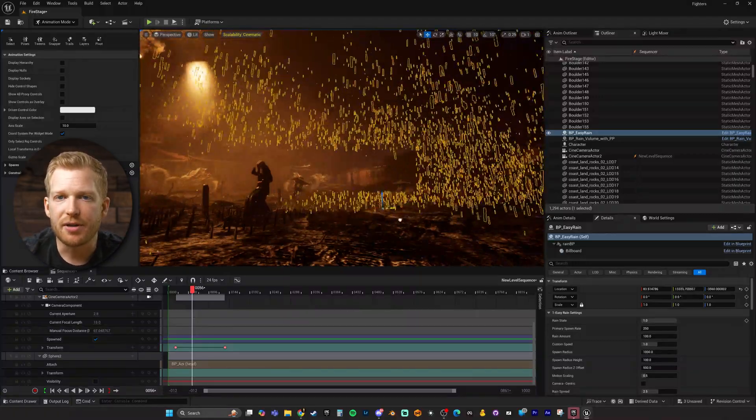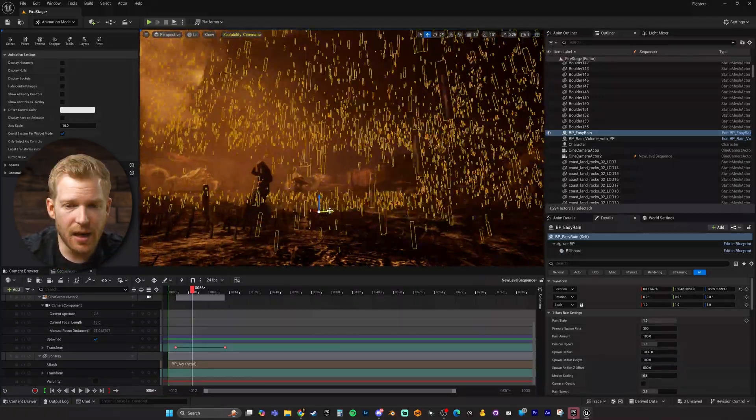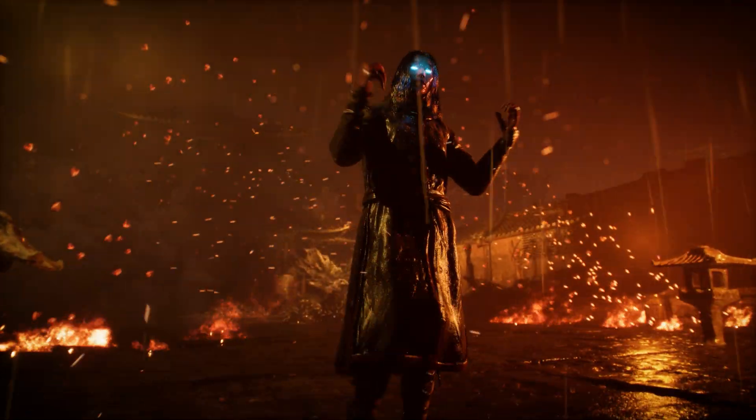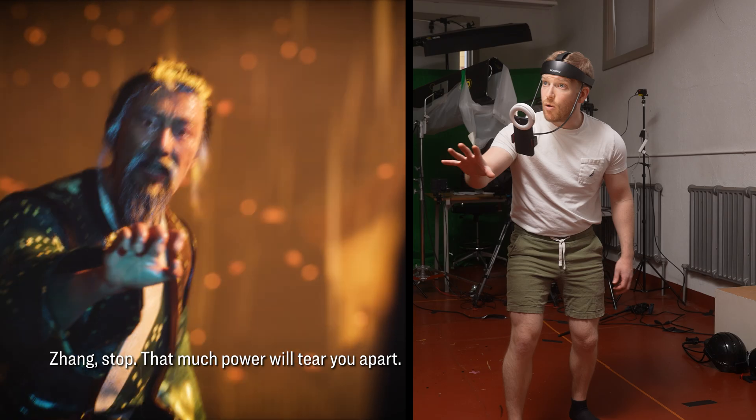And of course I used Easy Rain. Rain just adds so much drama to a scene, so much ambiance. I got my aesthetic down and I basically just came up with a story around these things. This is not the best script, but this is really just a vehicle to get us into the fight choreography, which is what I wanted to practice filming in the first place.